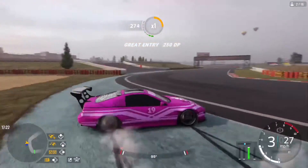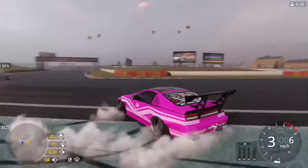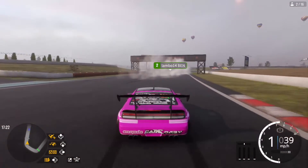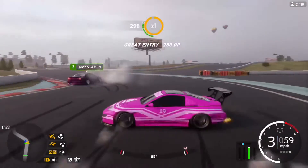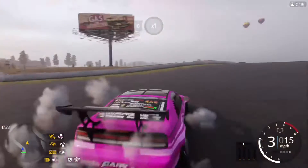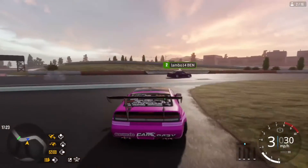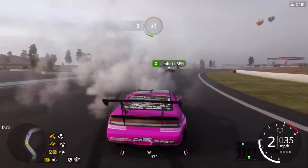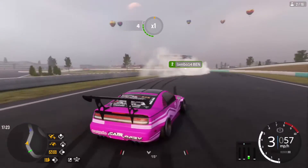I'm going to do a 360 entry somewhere else — right here it's really narrow. All right, here we go. Oh, that was actually close to getting up there. You guys can see how bad I am at drifting and how easily I just did a 360 entry. Stay tuned for some more CarX clip videos.